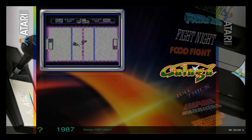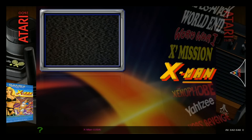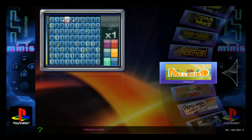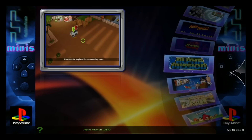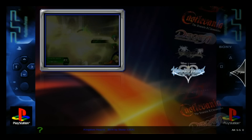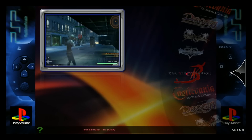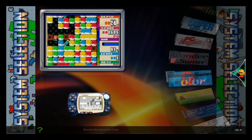Atari 7800 is in there. PSP Minis — there's about four games, though there's no preview for one of them; looks like the same ones on Ray's image, maybe a few less. PSP Portables — should be about four of those as well. PlayStation is in there. Wonder Swan and Wonder Swan Color are there too.